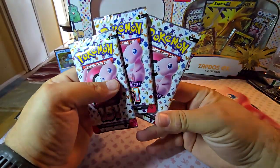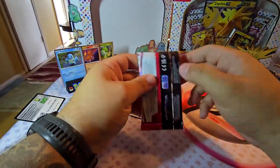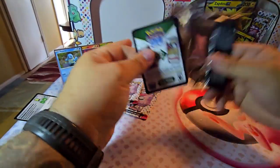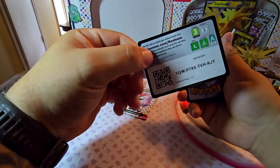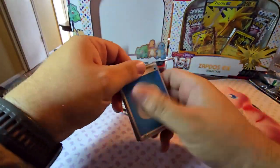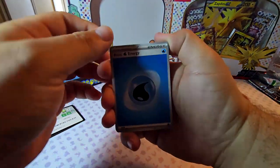All we're looking for is a Charizard EX — the 199 Charizard EX, the one that's been shooting up in price. So there's our code card — starting off with a water energy.